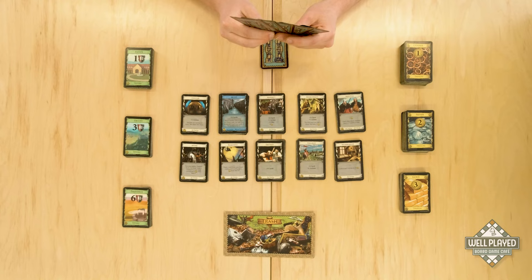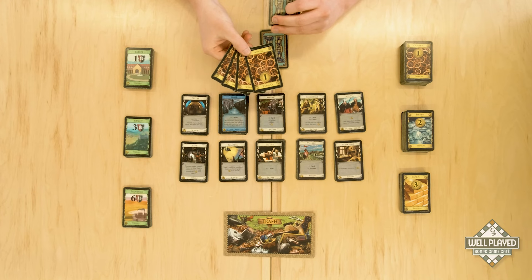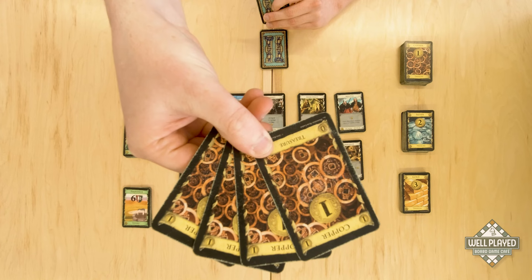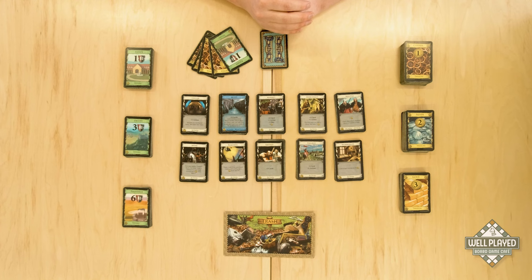During the buy phase, a player will reveal as much money from their hand as they wish, and then they are able to purchase a single card up to that amount of money. In this example, I have four copper in my hand, which gives me four money for buying a single card. All cards available face up in the middle of the table can be purchased.